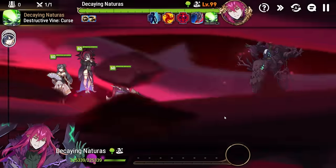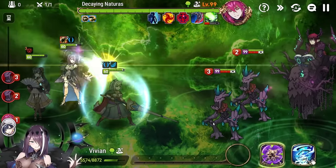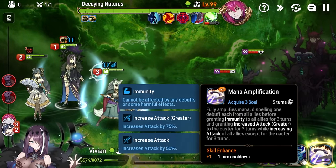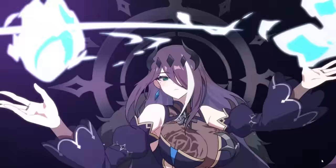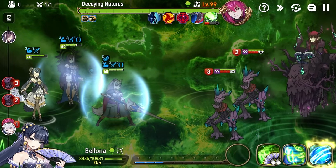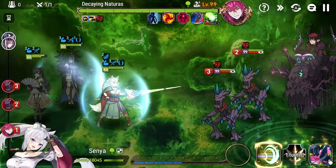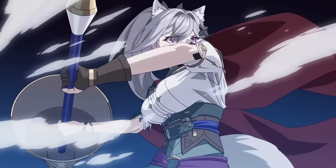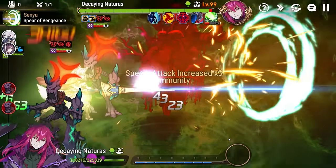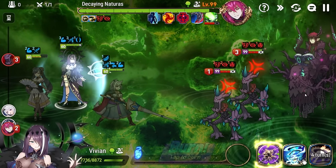At the start of floor one, you'll get hit with an AoE attack that procs Senya's passive — remember we need Vivian to cut in front of the speed-buffed Senya. As you can see, we got the Curse debuff which reduces our damage; we want to S3 to get rid of it and also any Stigma on our allies thanks to the exclusive equipment. Now here comes the big RNG check — we need a defense break here.